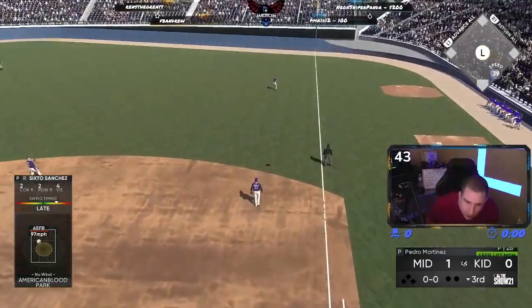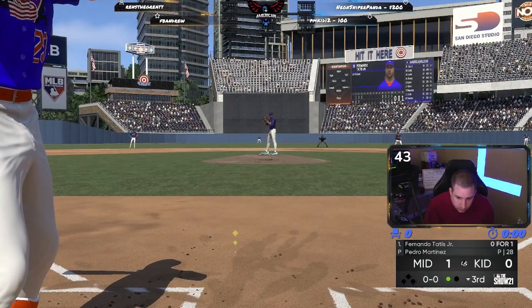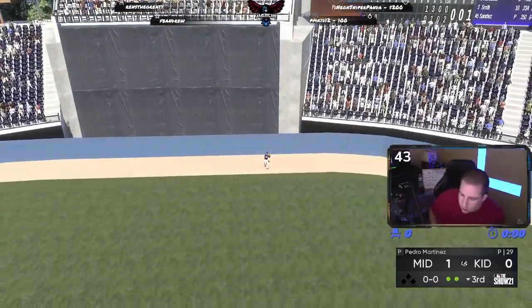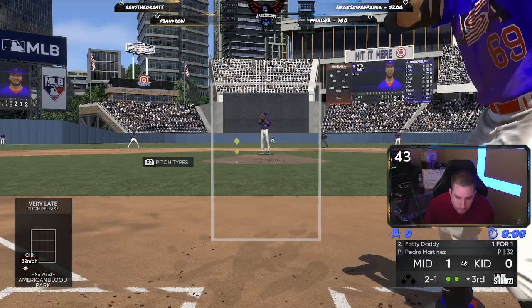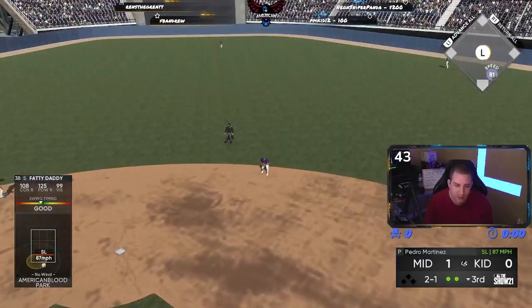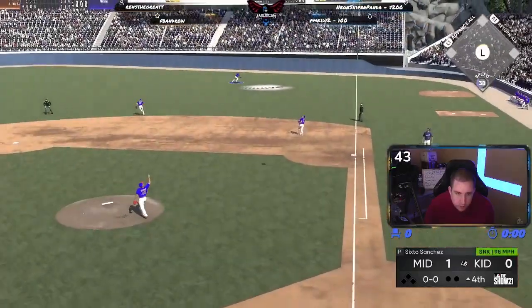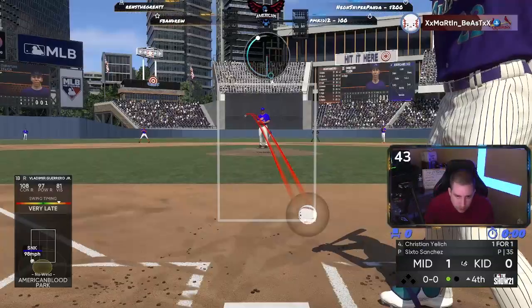Fernando Tatis Jr. wheels and deals — first pitch, Fernando right back up the middle, crushes the ball to the warning track. Great swing — nice early feel for his off-speed stuff. One up the middle, out of the zone. The first baseman Vladimir Guerrero Jr. flies out to right on the first pitch of the at-bat — Alvarez will be there. Fernando brings up Christian Yellow. Grounder hit hard down the first baseline — it's past him at first, fair ball!